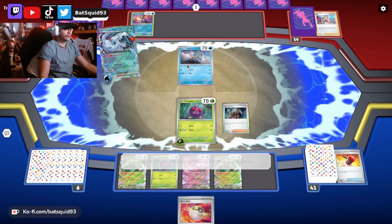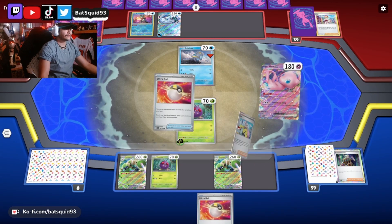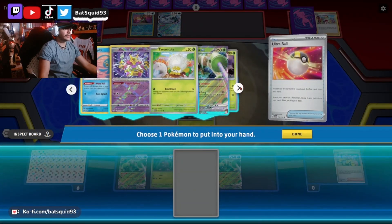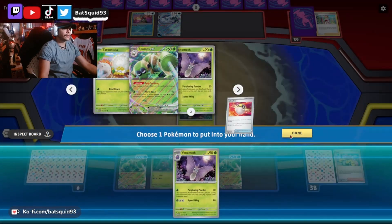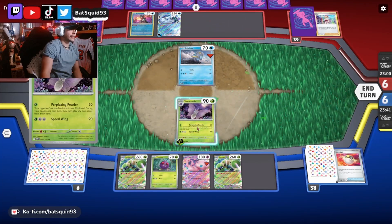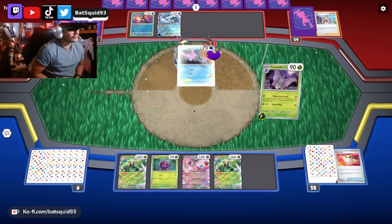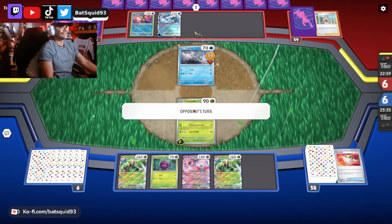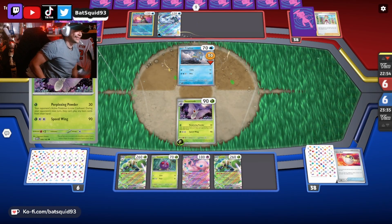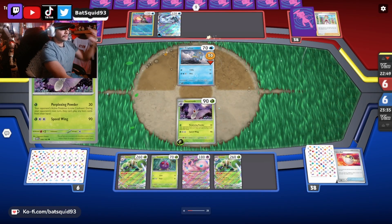Okay, yes, whatever. There's Venomoth — now you're stunned. Now you're stunned and the retreat cost is high. Boom, already at work. Now they can't use any Rare Candies or anything. Oof, toxic — can't move.